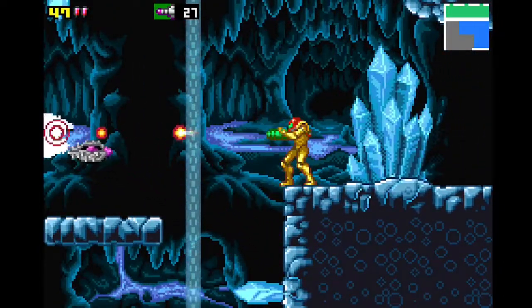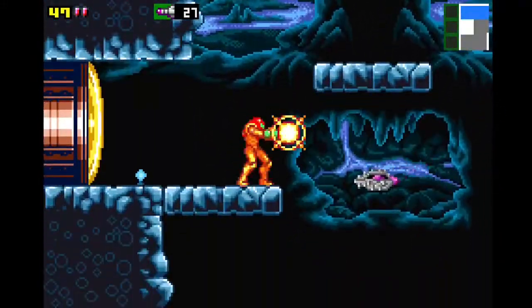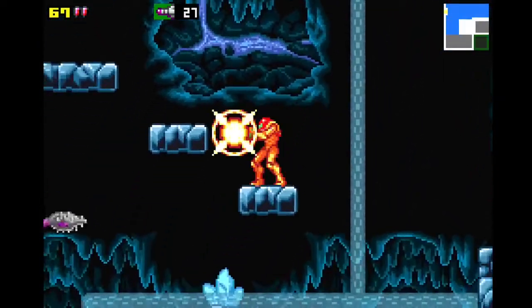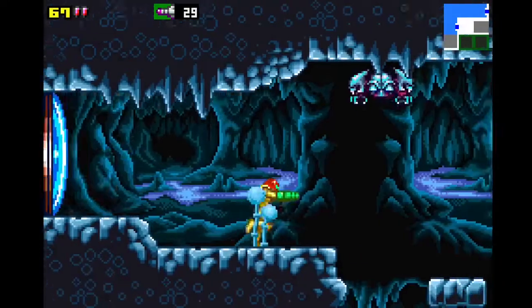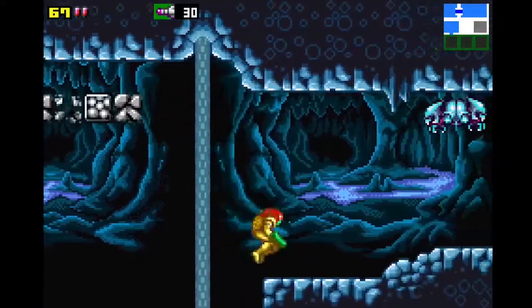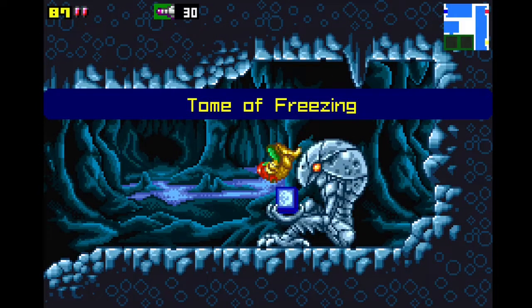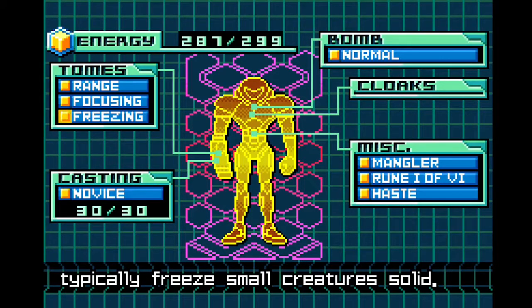I'm trying to get my missiles back up. It just keeps giving me energy. Energy is helpful but I want more missiles. Let's go. Oh hey, finally an item — Ice Beam. No wait, it's Tome of Freezing. All right, we can head back over there, but let's still check out what else this area has to offer.